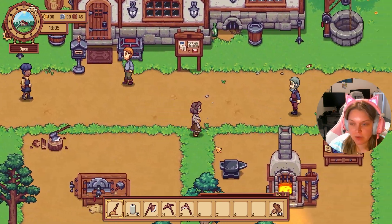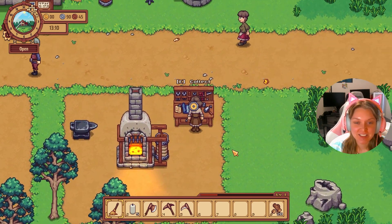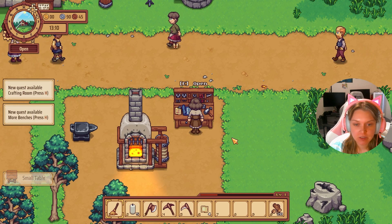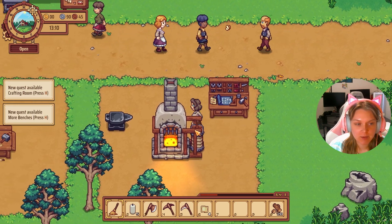Let's head outside really quick and check on our table. It is finished! Let's hit collect — we got those coasters. Awesome. And we also got some skill points.